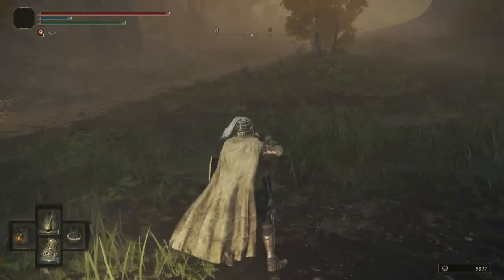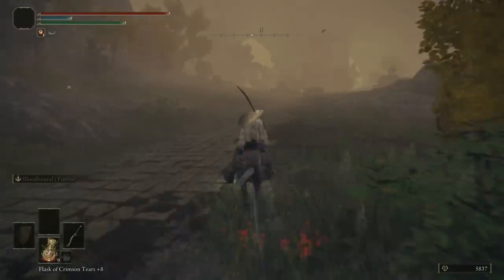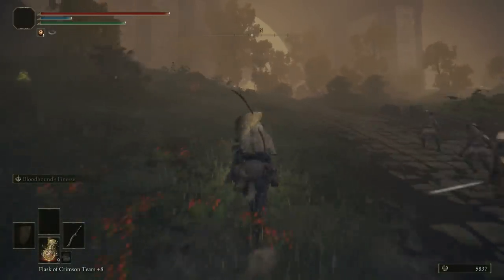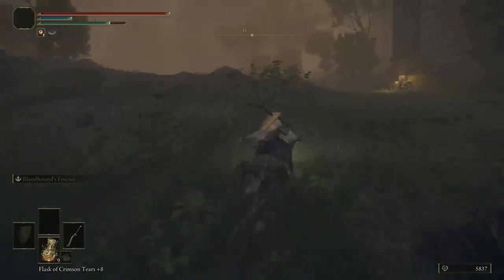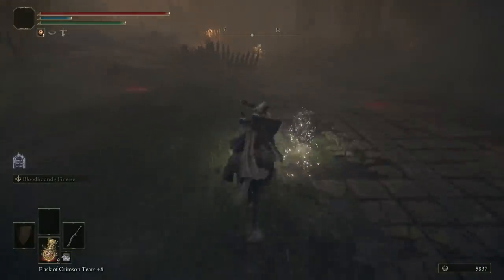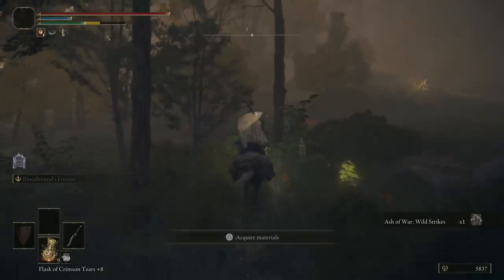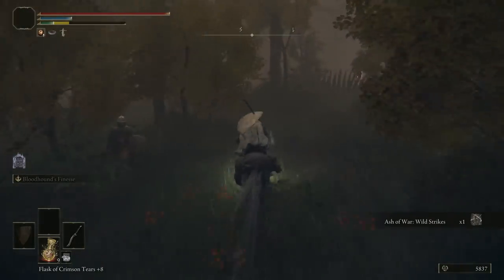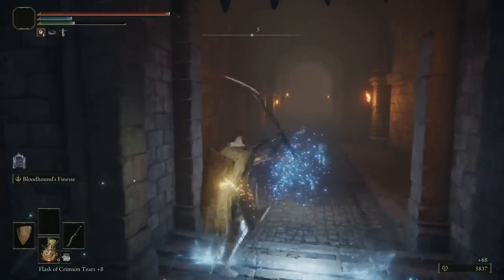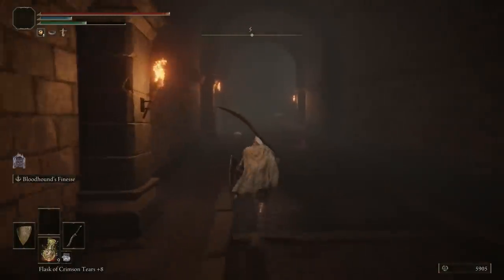We're starting at the Storm Hill Shack and it's really easy to get there — just follow the road. There are some enemies over by the trees and bushes; we used that path before to get to a bridge and cut over to the lake area, but this time we're heading straight to the castle. We can also fight the very first real boss of the game — I always say real bosses have cut scenes, and this guy has one.